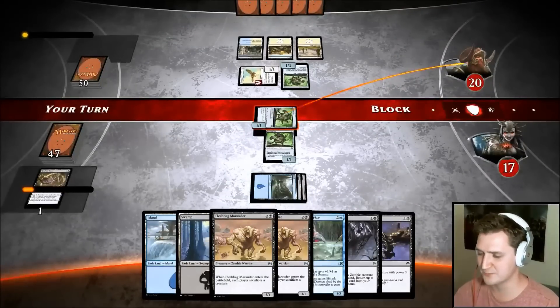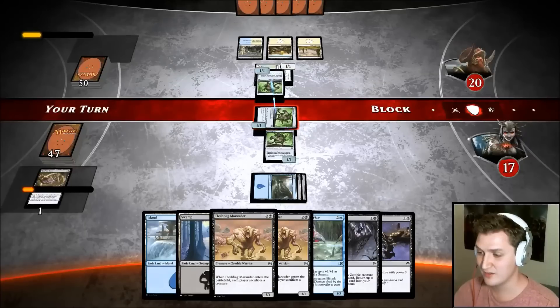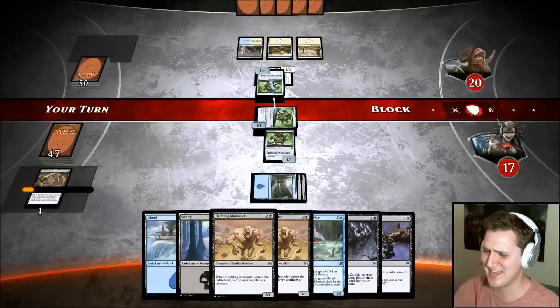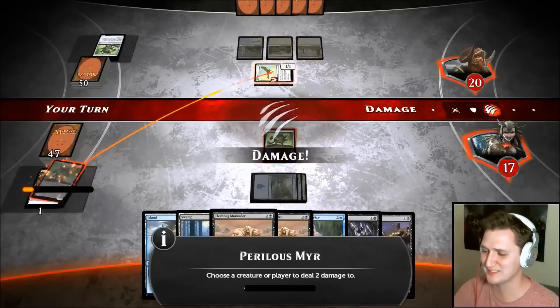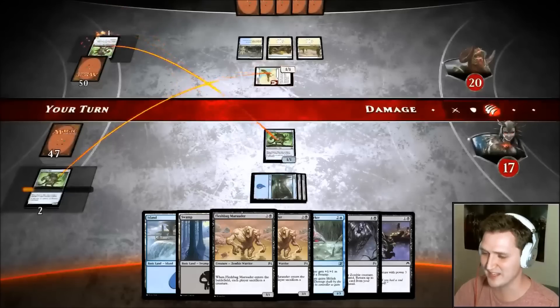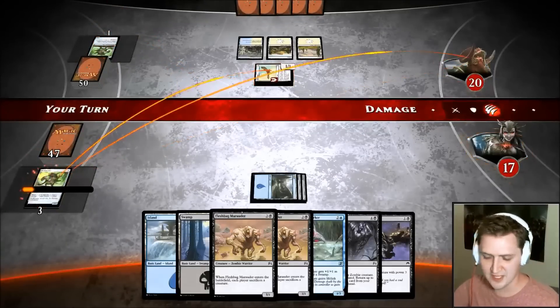Fleshbag Marauder — I don't want to Fleshbag this board state. I do want to — I'm going to swing, he can't really block. It's a free one damage. He could neutralize this somehow with Frost effects or something like that. Please block — I need an easy win. Do it! Sentinel Hawk is going to hit my Perilous Mirror hopefully not — okay. He had other creatures and I may have actually forced him to play correctly.